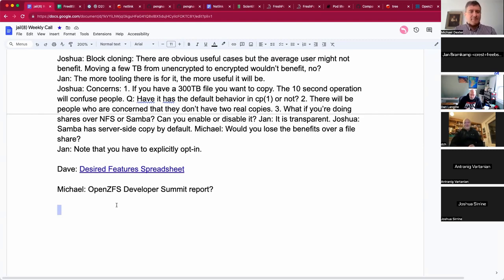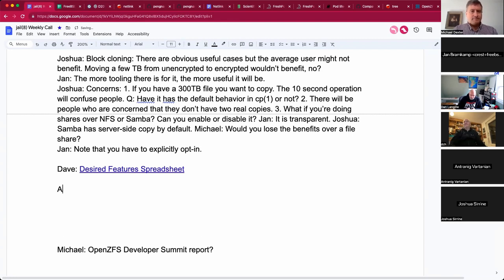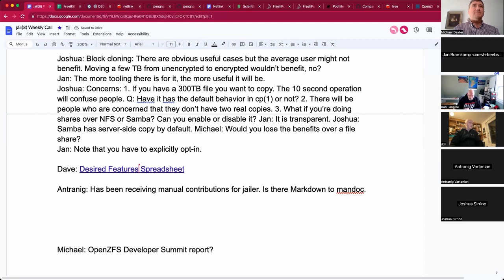We've had a couple of contributors send man pages for Jailer, which got me thinking — I know mandoc is the standard, but is there a way to do a markdown-to-mandoc conversion? Learning things like .Aa and .Nn is not something I'm great at. I understand mandoc's importance historically but I'd rather spend time writing documentation than learning the syntax. The recommendation: mandoc exists for a reason, it differs well, and those shortcuts will probably bite you.